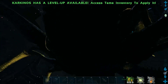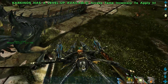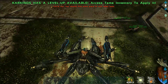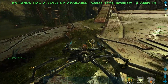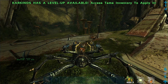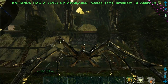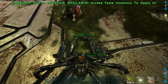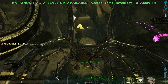Over here we have the Karkinos — the giant crab. This thing is super awesome looking and truly terrifying. You can pick up creatures with right click using your right claw, and you can pick up creatures with your left claw too. Left click will smash them into the ground, and if you go into throw mode, you can throw creatures — we just threw that dodo across the map.